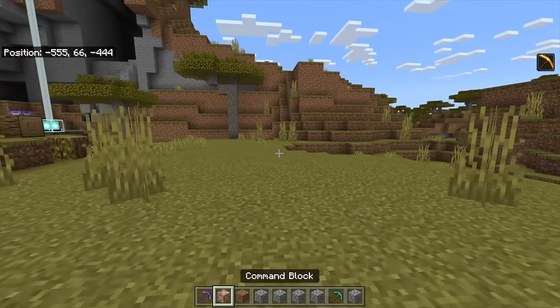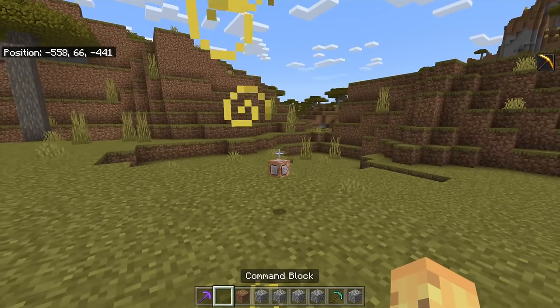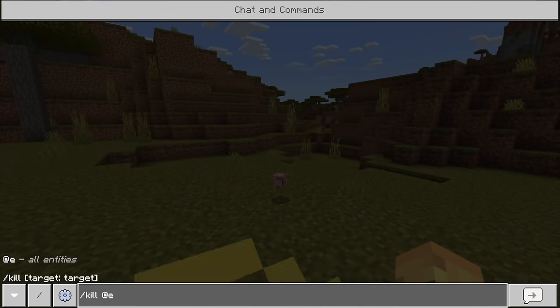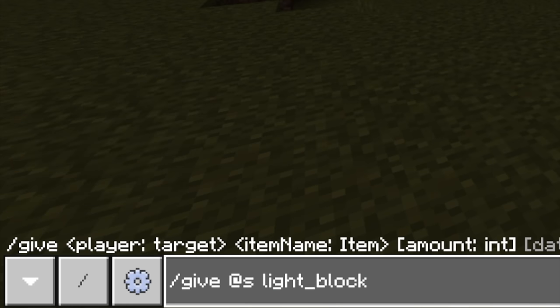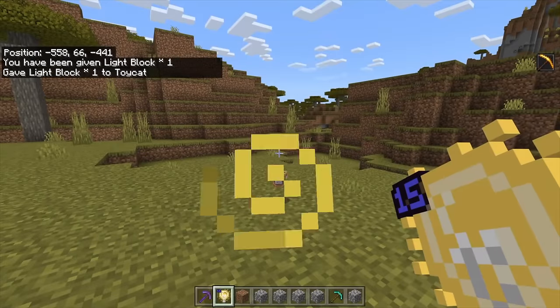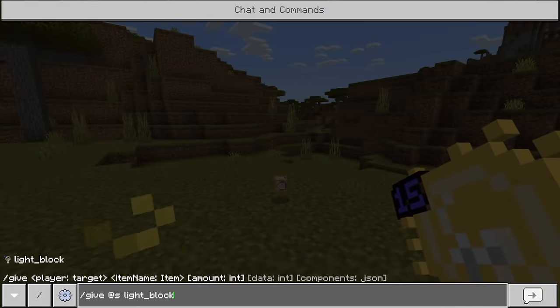Another one you might not know about: as well as having the command block, which is a creative-only option, there's also access to the light block — it's called 'light_block'. You need to type the amount you want plus the data, so you want 'light_block 1 15', because if you type just /give @s light_block, this is what you get — a block that gives zero light anywhere, which makes it useless.